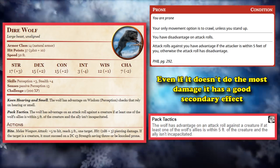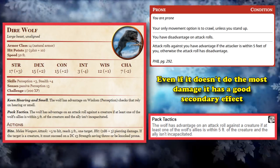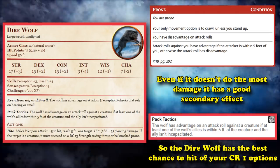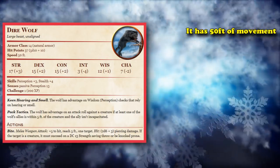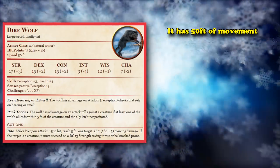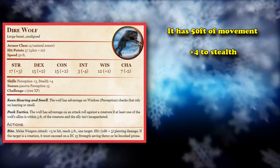It also has Pack Tactics, which is amazingly good, as it allows you to gain advantage on attack rolls with an ally within 5 feet of your target. Which means if you really want your attacks to land, the Dire Wolf is the best one to go into. In addition, the Dire Wolf has 50 feet of movement, so it's one of the fastest beasts when it comes to Wild Shape. It has an impressive plus 4 to its stealth, so it's good at succeeding at stealth rolls.